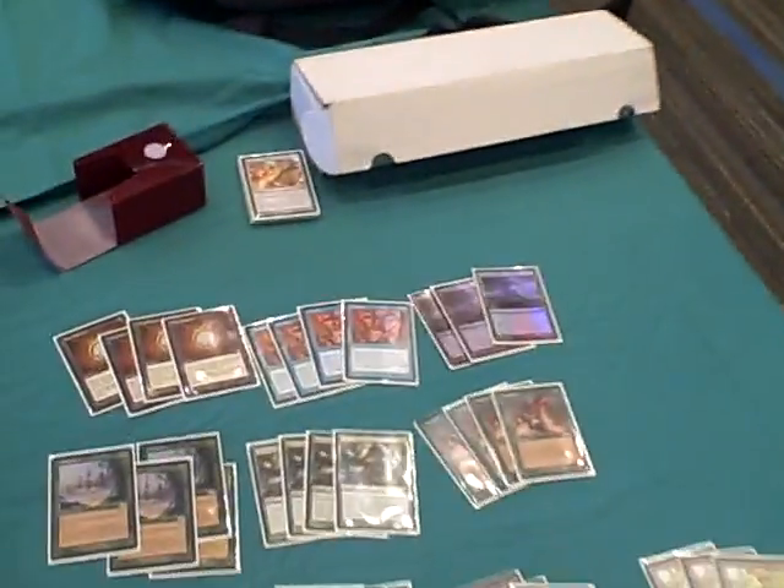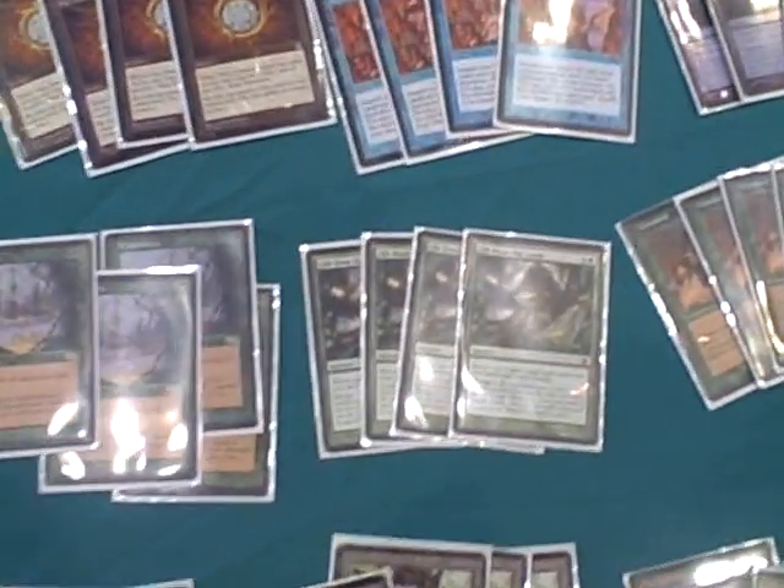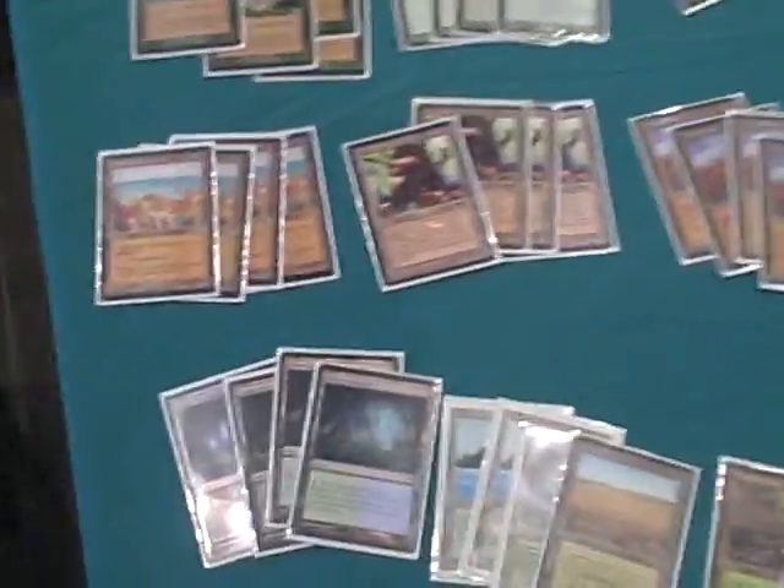I am here with Eli Kassis. He is playing a deck that has been a staple in Legacy for the past couple of years now — it's the land deck, 43 lands. For those of you who were uninitiated with the deck, basically the way it works is there are a series of cards that help you get extra lands into play or allow you to go searching for lands, and then a ton of lands that do interesting things.